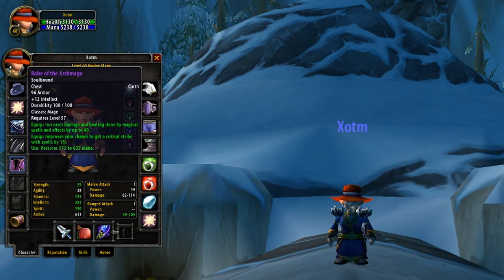Next up is going to be Chest. Now this probably won't come as a surprise, as this robe for phase 1 is just insane and beats out even raid gear. I'm of course talking about the Robe of the Archmage. Despite the lack of Stamina, this robe has a huge amount of Intellect, spell damage, and even some Critical Strike, not to mention the utility provided by the On Use.